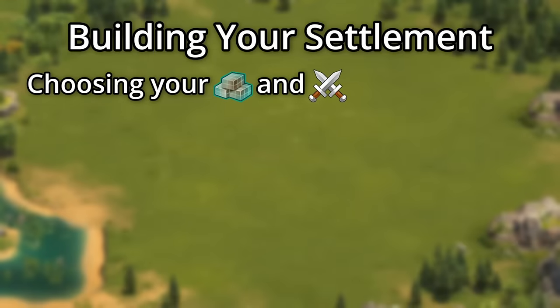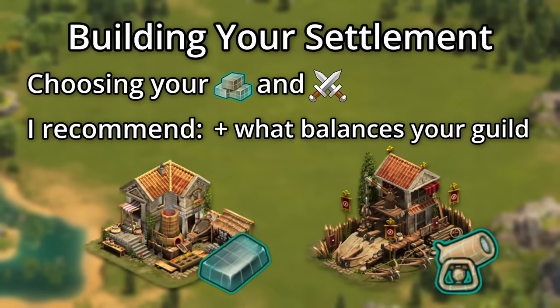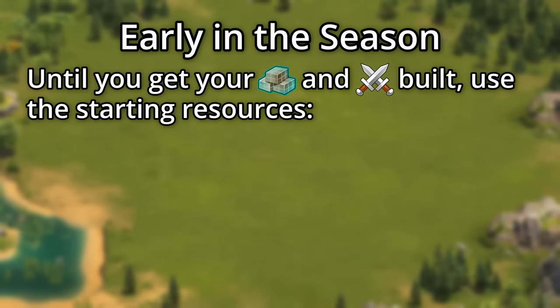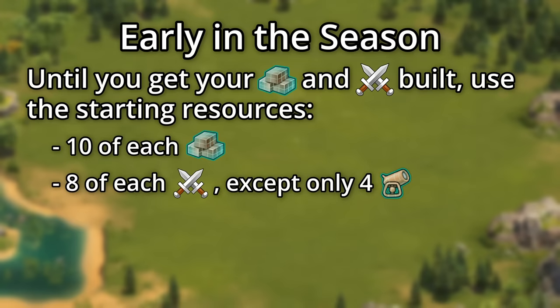As for which goods and military buildings to choose, I recommend Iron and Ballistae. Make the other choice one that balances with the guild. The Iron will come in handy for getting some expansions, and it's the smallest goods building. The Ballistae are the best unit in the Iron Age, so they should let you do a few more fights without losing too many units. Until you get your goods and military buildings up, you can use the resources you start with — 10 of each good and 8 of each unit, except for 4 Ballistae — to do some cheap donations or fights.